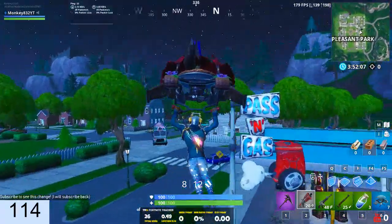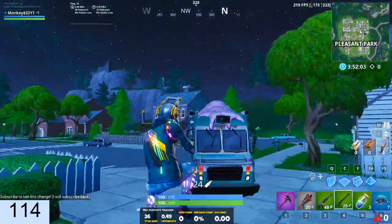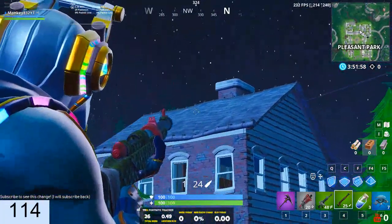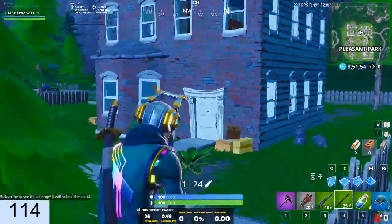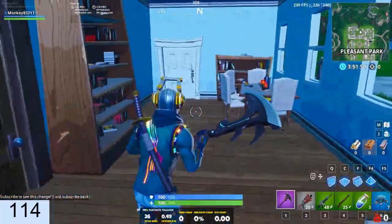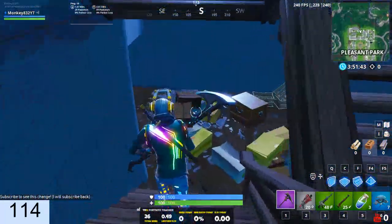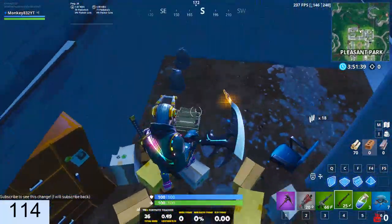Our first map change is to Crappy House — you know, that house that you hate going to in Pleasant because there's like no loot in it. Well, now there is loot. You used to just have maybe a chest spawn here, maybe one gun up here, and usually nothing on the bottom floor. But now they have drastically changed Crappy House. Underneath these stairs right here is a massive basement — it does not look massive from the staircase, but if you keep going, it is a huge basement.